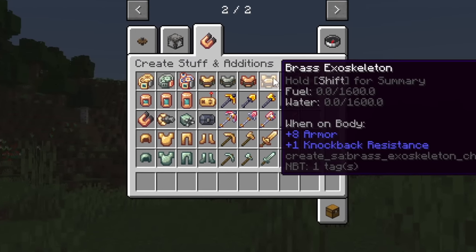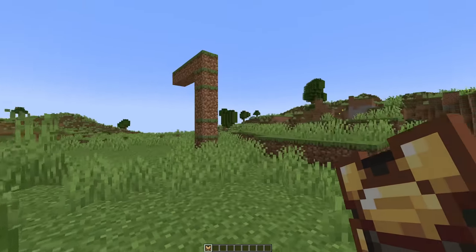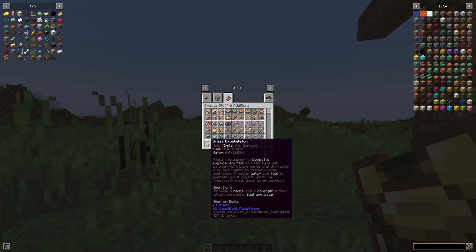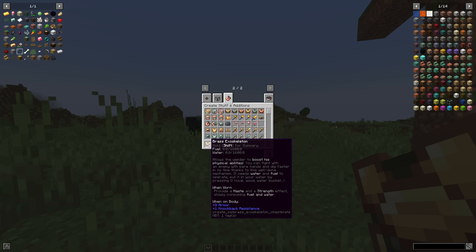What is a brass exoskeleton and how do I use it? Sheep, do you know? Nah, sheep knows nothing. It says it allows the wielder to boost physical abilities — you can fight enemies with bare hands and dig faster. It needs water and fuel to operate. Put it in your water by pressing Q.